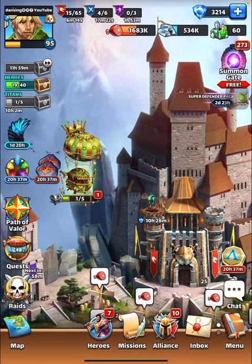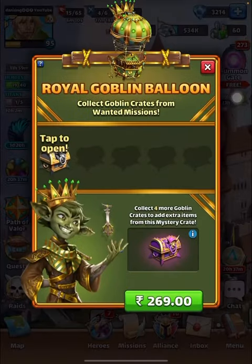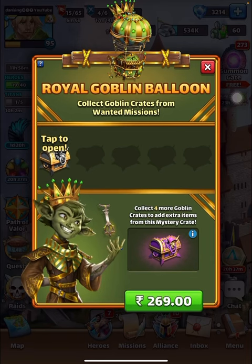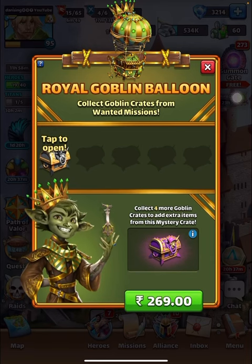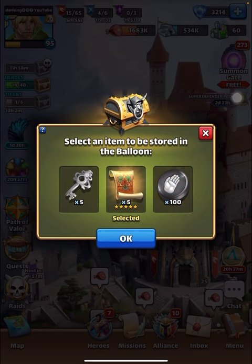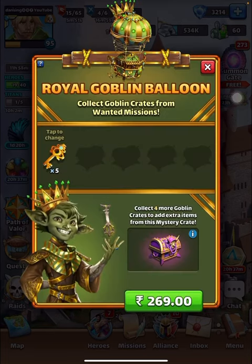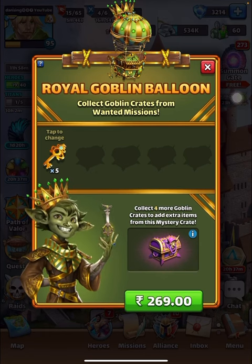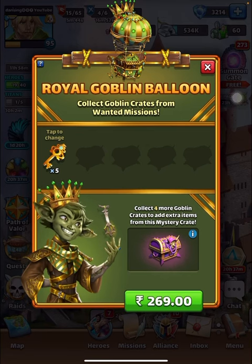There's a whole conversation going around regarding the Royal Goblin Balloon, which is a premium one. It has five keys or emblems, and it's just a regular balloon that would occasionally spawn a premium chest.